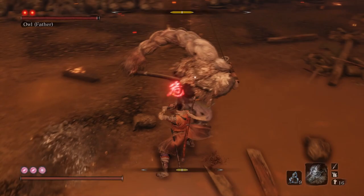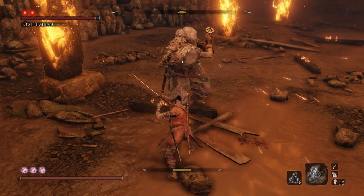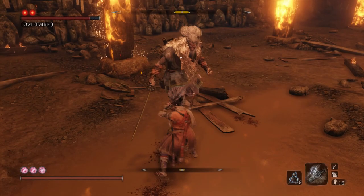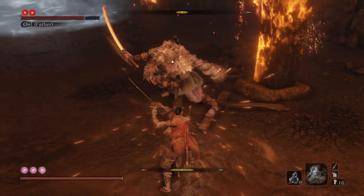He's throwing the thrusting attack — you can just Mikiri Counter that. For the unblockable sidestep, try not to get your back stuck on the wall in this fight, because he has this move where he throws fireworks and if you're backed into the wall, you're pretty much done. For this overhead swing move, if you dodge right before the swing you can actually get behind him, but if you dodge too early he'll change it to a different swing — it's really weird but cool.